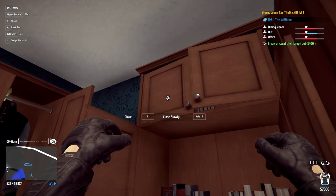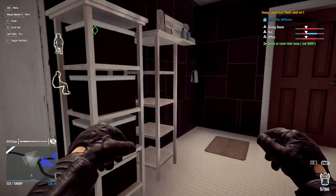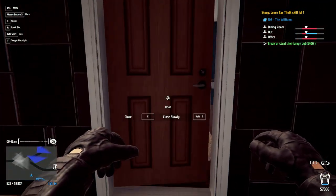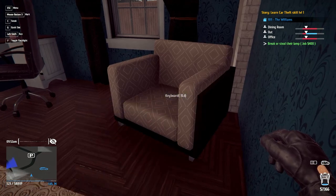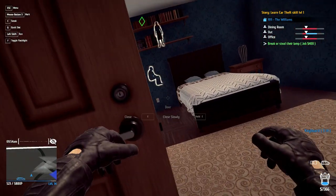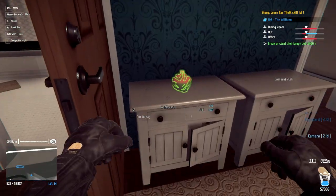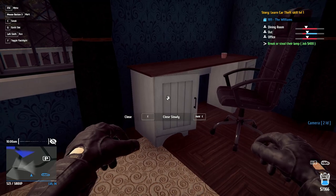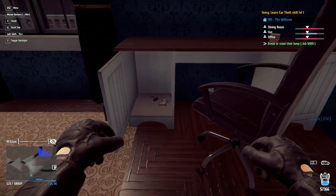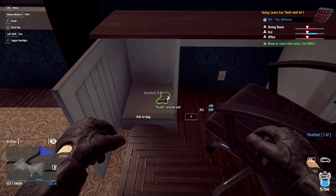Not much back here unfortunately. Let's continue. Ooh, a keyboard. Looks like we're safe in this room. Ooh, that's a nice camera. And I know those black and white vases are worth quite a bit of money. Oh, a headset - we can actually sell that on the Black Bay.